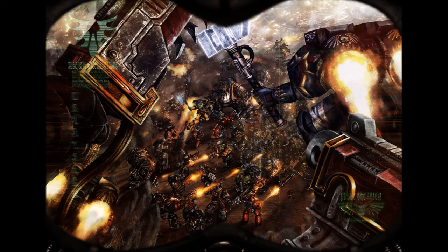Next we have the boltgun: range 24 inches, type rapid fire 1, strength 4, AP 0, damage 1, abilities none. This kind of took me by surprise, because I was positive the boltgun was going to have an AP of at least minus one — that sort of feels like it fits thematically. I'm a bit disappointed in that, but I can kind of see why they didn't. To me, this kind of makes the boltgun feel just like a lasgun with +1 strength. We'll have to wait and see how it plays out. I expected the boltgun to at least have an AP of minus one, but maybe GW will change that — I'm sure they'll release more info in the near future.